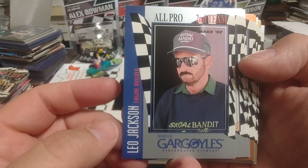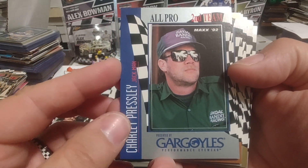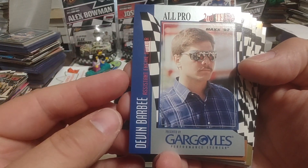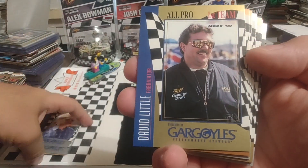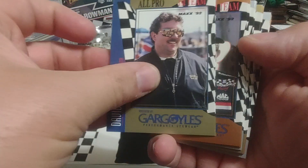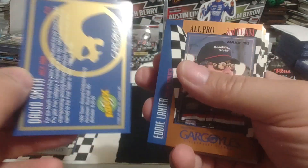Leo Jackson, crew chief for Harry Gantt. Wayne Dalton, all-pro second team fabricator — looks like he's with Junior Johnson's team. Charlie Presley — he was definitely on Harry Gantt's team. Skull Bandit, Jackman, brother of Robert Presley. Devin Barbie, assistant engine builder. So this was back when they had lots of awards for lots of different people. David Little — looks like he's part of Rusty's team. And I see what they're doing — the first team is gold, second team silver, and the third team is bronze. I like that part of it too. That's a very, very nice optic.